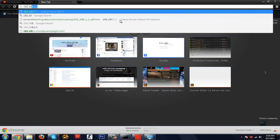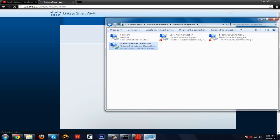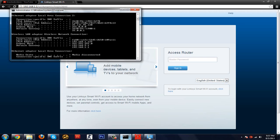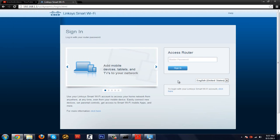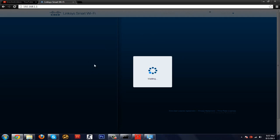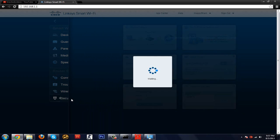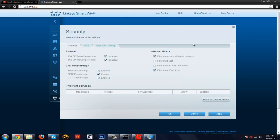What you need is the default gateway. Go to your browser and type 192.168.1.1 — though this may differ depending on your router. Mine is a Linksys EA2500 with Smart Wi-Fi. Type in your router password to log in.